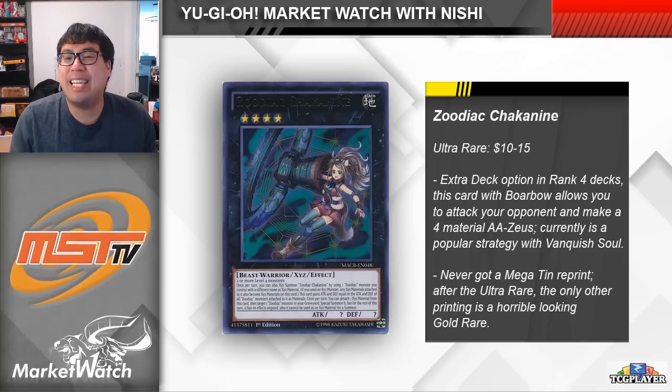On to an interesting one — Zoodiac Chaconine. The piece I mentioned before that you should have picked up was Borbo, a Zoodiac Extra Deck Monster that can attack your opponent directly. The idea with the Zoodiac package of two Extra Deck Monsters is that you can access them with any two level 4s and then make a four-material Zeus. Chaconine is the important one because it's the one that isn't banned that you can hard make with two level 4s, the other one obviously being Broadbull.